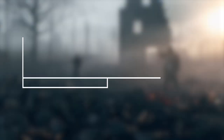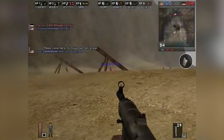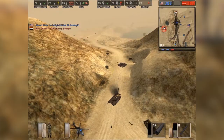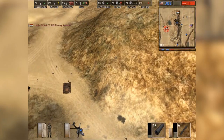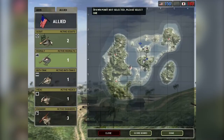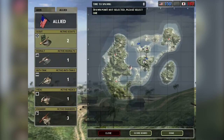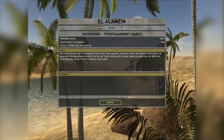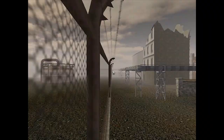The Setting. Battlefield 1942 takes place during World War II, and recreates the sites of the more significant battles while trying to maintain a level of historical accuracy. Players choose to play as either Axis or Allies, and depending on the map chosen, will be playing as different nations based on which ones were historically in that battle. For example, the El Alamein map has you battling as either Germany or the United Kingdom, and the Stalingrad map has you in the role of the Soviet Union taking on Germany.